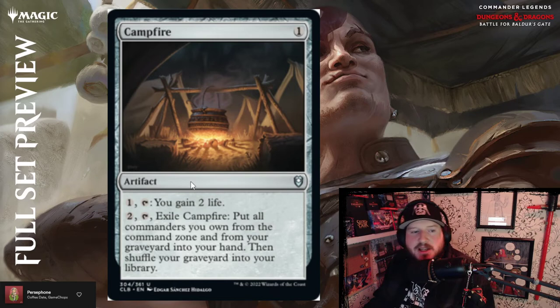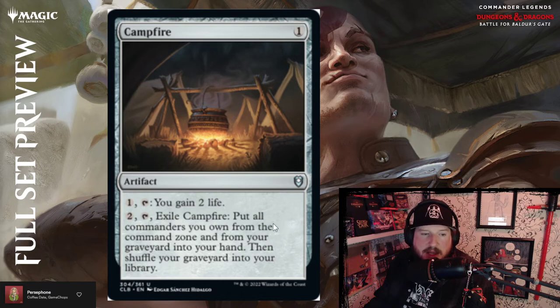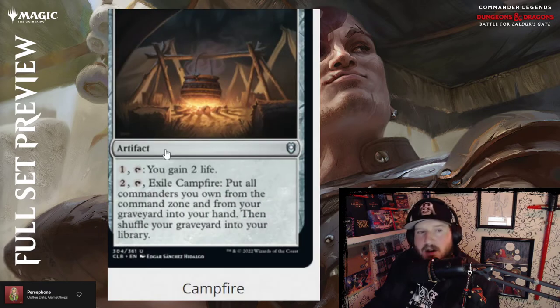Campfire — one colorless for an artifact. Pay one and tap it to gain two life. Pay two to tap it, exile Campfire — put all commanders you own from the command zone and from the graveyard into your hand, then shuffle your graveyard into your library. Pretty cool.